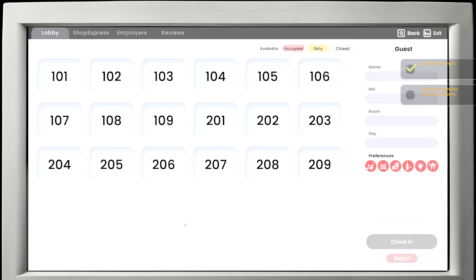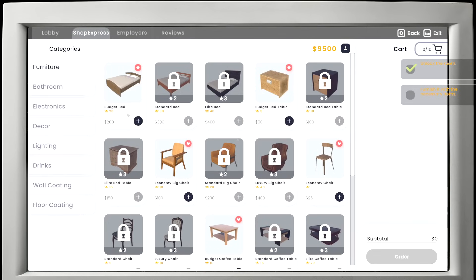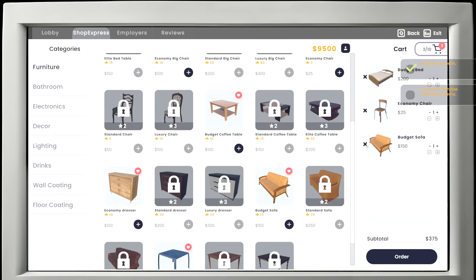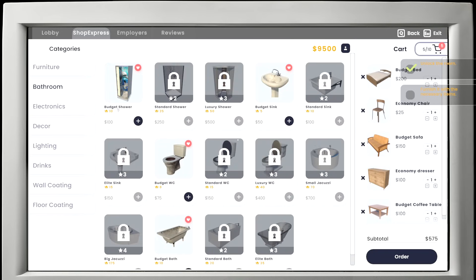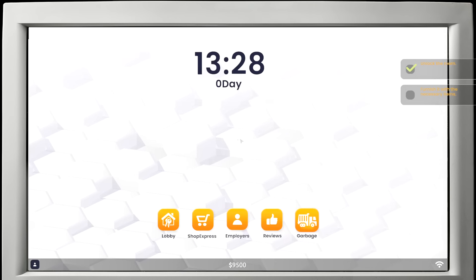We're gonna buy ourselves a bed for sure. What else do they want us to buy to furnish it with necessary items? I'm guessing everything with little hearts — the favorites. A little couch, a little table. Is there anything for the bathroom? We're definitely going to need a shower and a sink. We're at about 800 bucks now — how much money do I have left? I've got a lot of money, so let's furnish it properly.